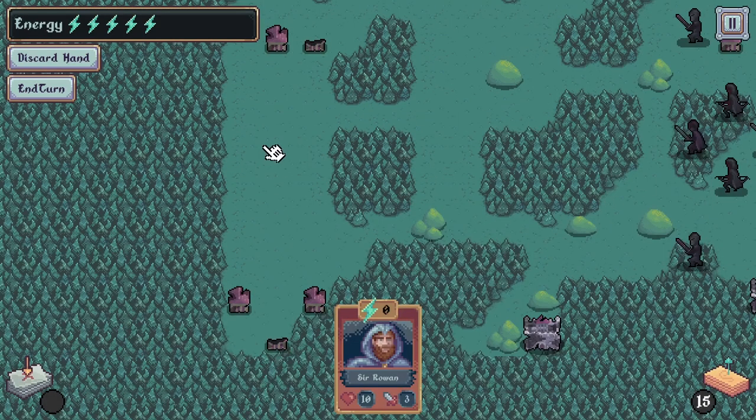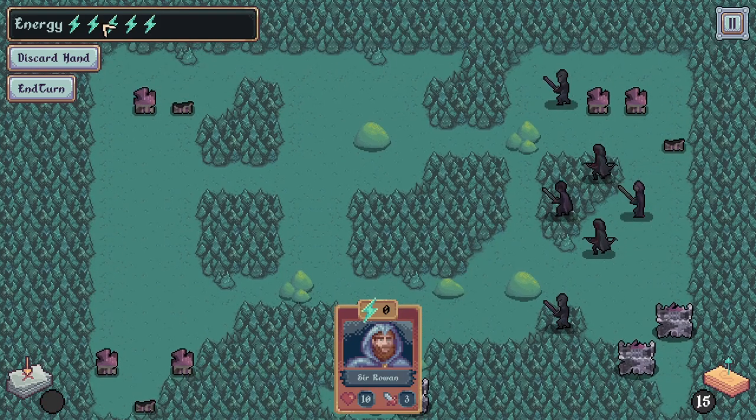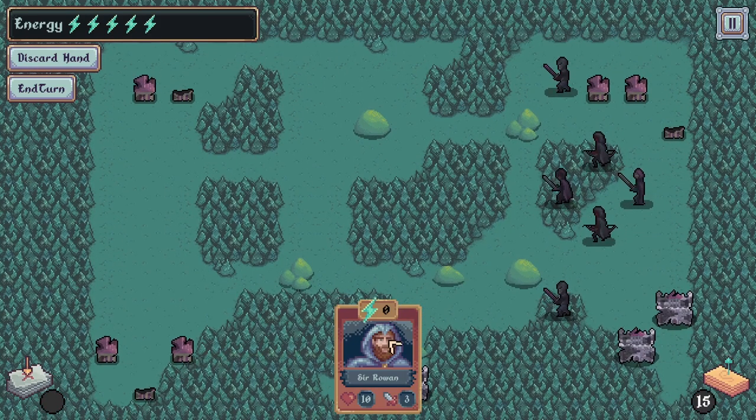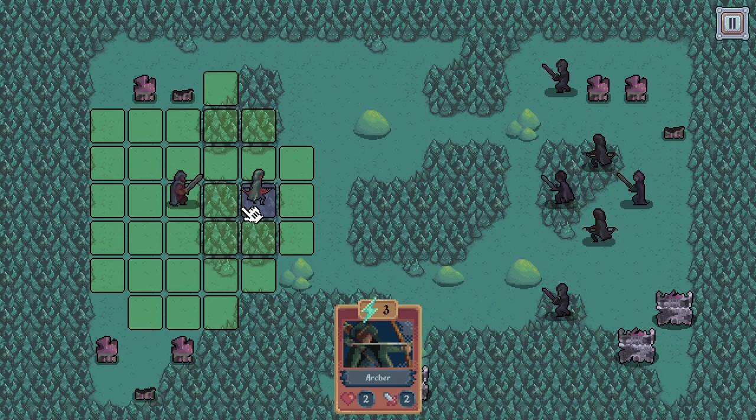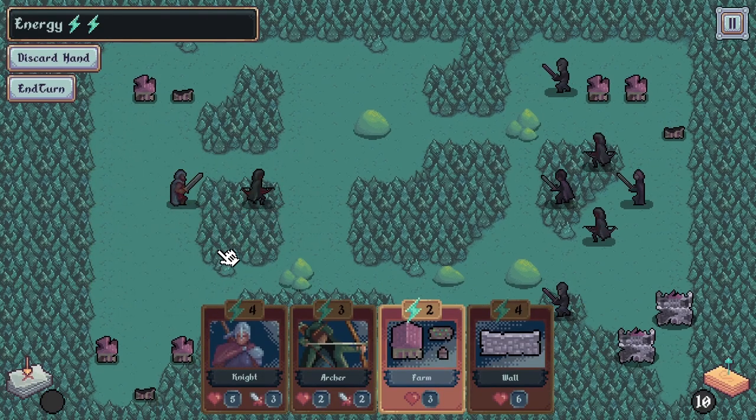So we have five energy to spend, and we'll get two back at the start of every turn, which we can improve using farms. First of all, we have to deploy our commander — let's see what we've got. A couple of archers, good. And a farm already. Unfortunately we haven't got a builder, so we can't actually build that farm or that wall. Since we've got five energy, I think I shall stick to making an archer and hide him in the woods. And that's all I'm going to do this turn, because I can't build the farm.